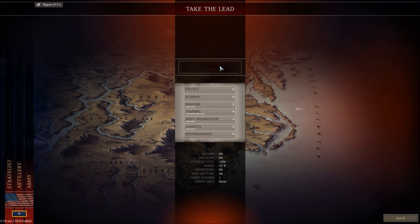Enter our name — fits in there nicely. This is what we got: no Politics, no Economy, no Reconnaissance. But we got really nice Training, decent Army Organization, Logistics and Medicine. I like that overall. Veteran Cross is decreased. Let's not do the disease advisor. Let's begin.